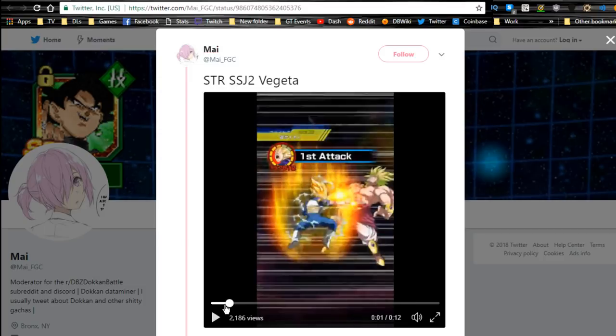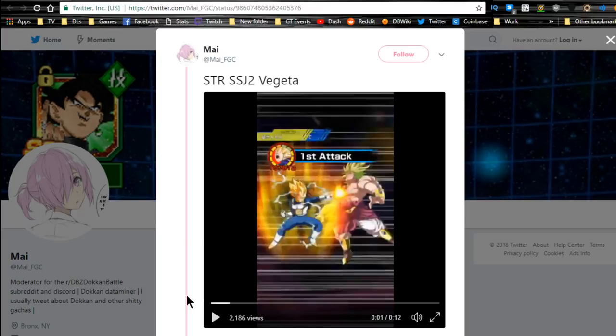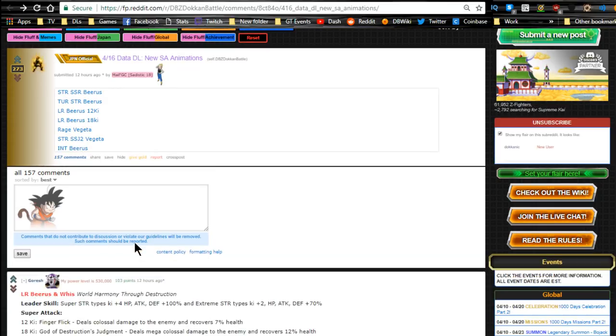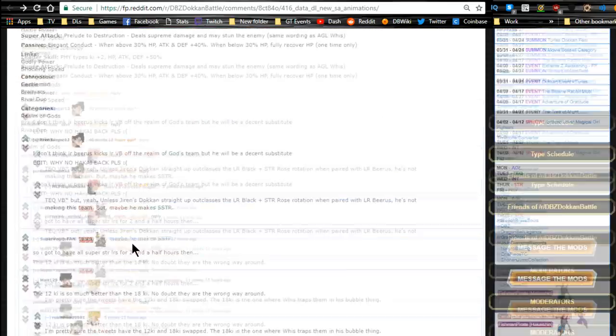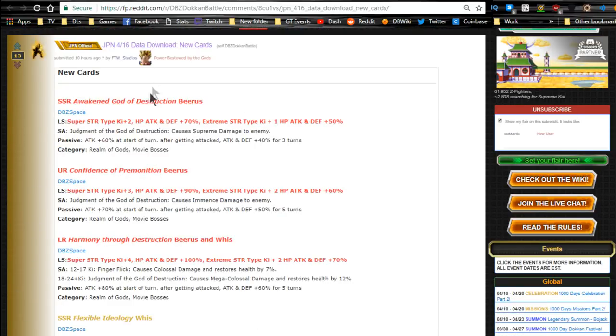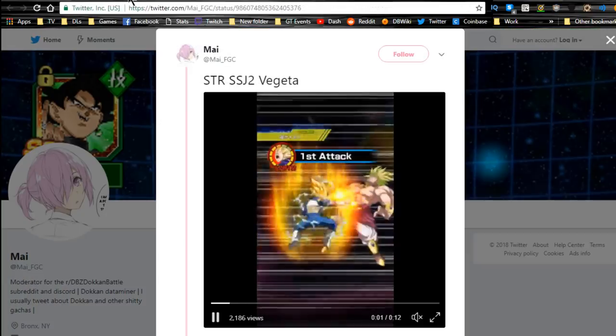I'm personally a big fan of this Vegeta. I have him with two dupe pads unlocked — when he came out I saw that he countered and how awesome he was for a Super Saiyan Vegeta card, so I went hard on him. You also have the INT Whis that is available here as well. I was actually going to use a different post for that, but let's go ahead and talk about the card.